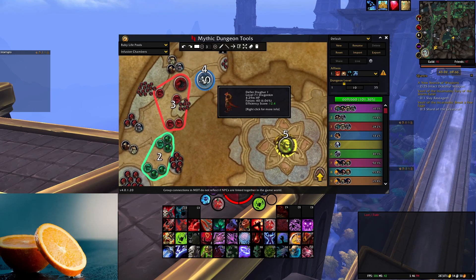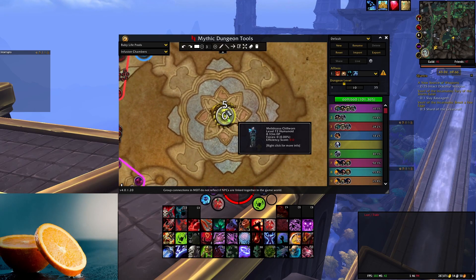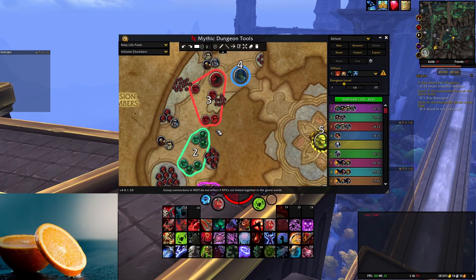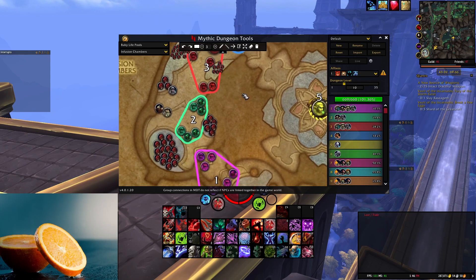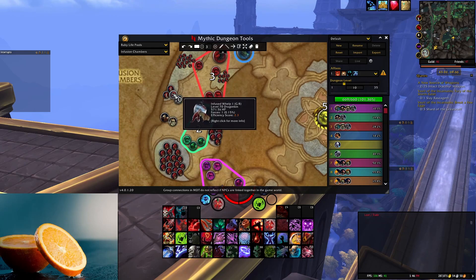Aside from the one pull with the mini boss here, and then you kill the first boss. This room is pretty simple. Try not to go crazy with pulling these guys - they add count too. Also try your best not to pull this one. I know pugs will, but all four of these mobs will pull.